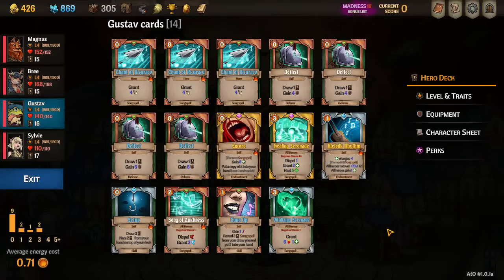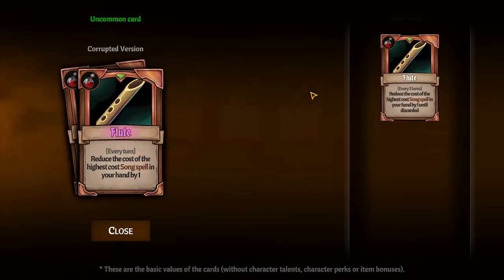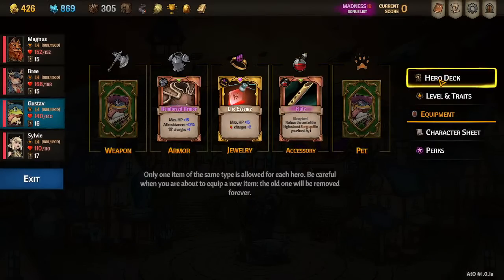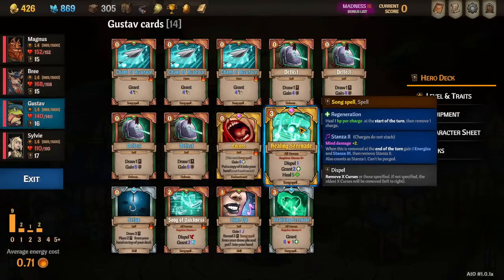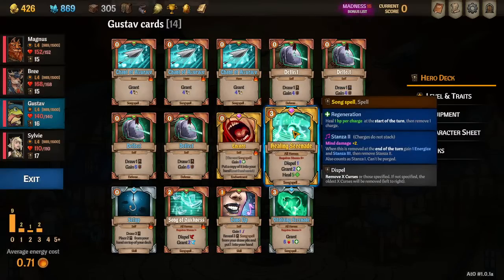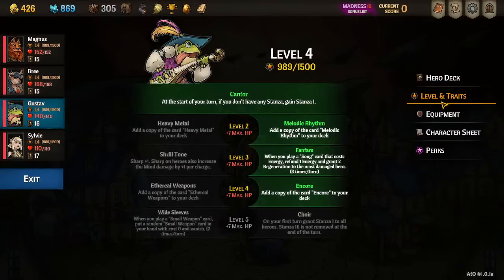Gustav has two boons plus four flex cards — basically six boons and every other card needed. With the equipment, I have a super fancy flute that reduces songs by one. The idea is I cycle the Healing Serenade several times: it starts in my hand, I reduce the cost to zero over several turns and cast it for zero, then deflect to draw it and cast it for one, then cast it for two, et cetera.